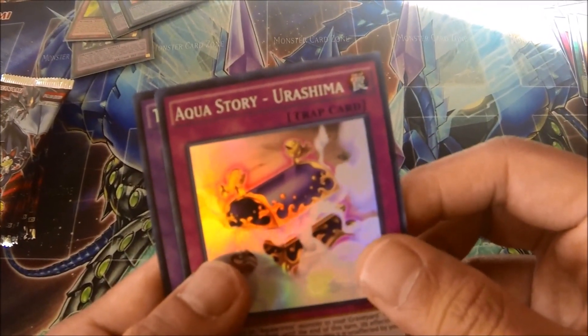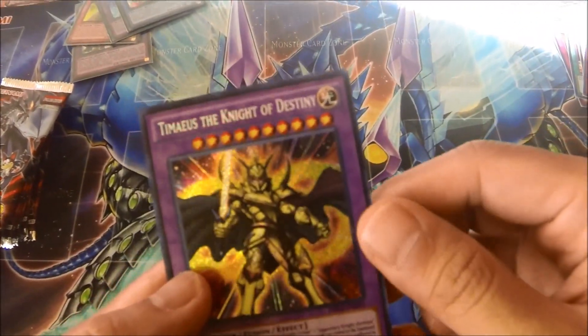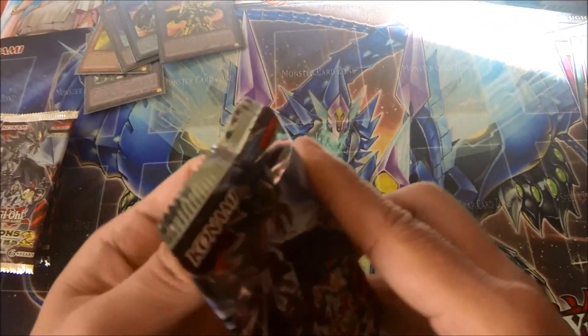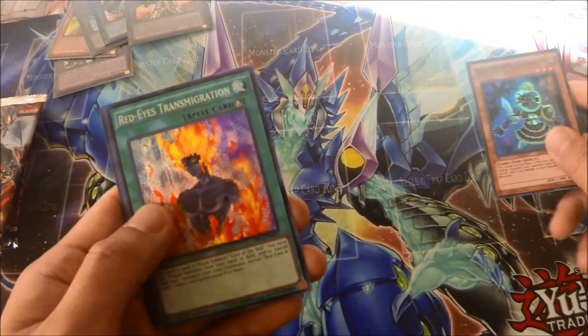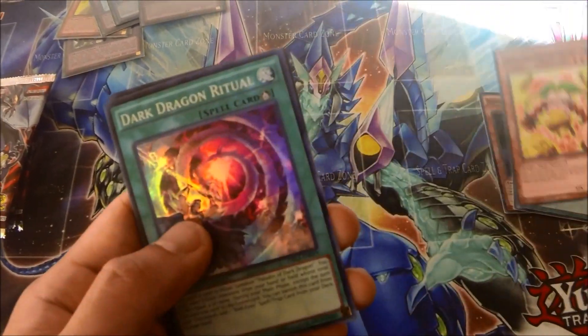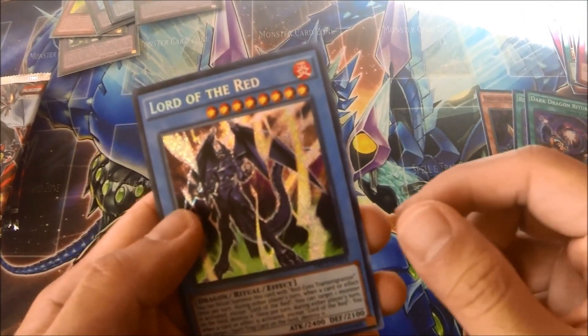Guppy, Guppy. Aqua Story Urashima and Temeus the Knight of Destiny. Next pack: Astro Morrigan, Prediction Princess Transmigration, Ritual Card, Hoi Norma, Dark Dragon Ritual, and Lord of the Red!